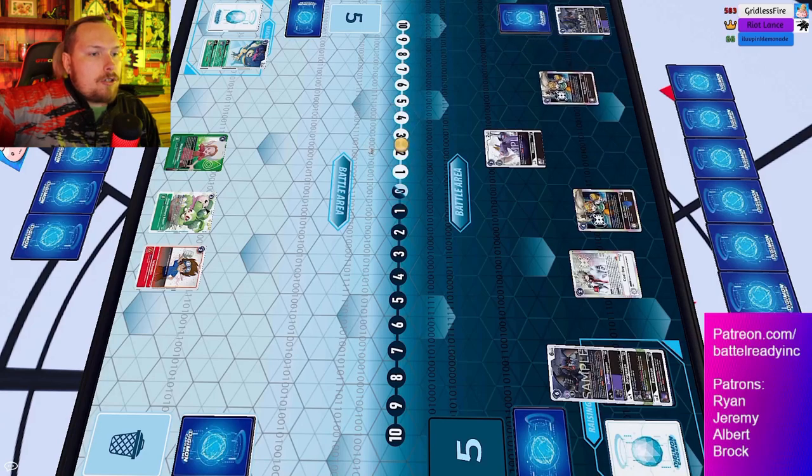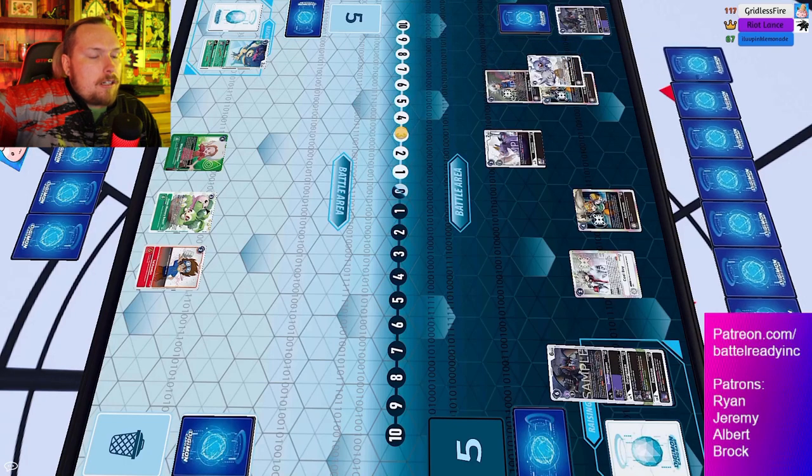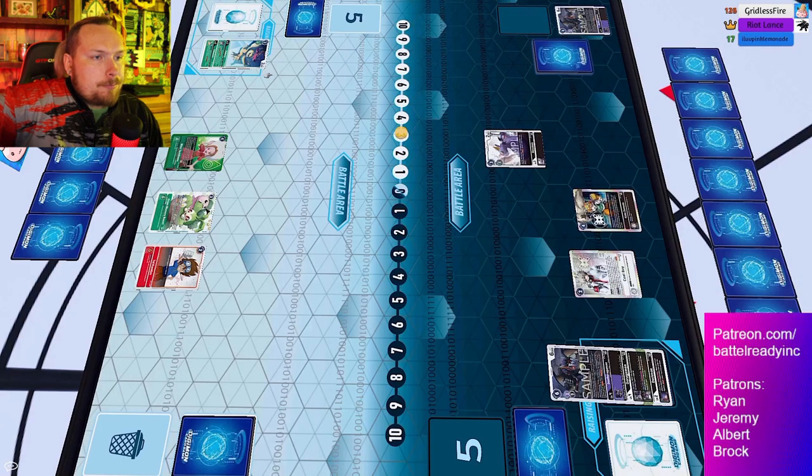Coda comes down, searching off the top of the deck and setting up that memory fixer. Mimi is doing really well for them. The only target is Alphamon - it's the only Digimon, with more tamers getting bottom decked, which is probably not what they want. All their searches so far have been a little disappointing. They saw double level fours and maybe they need that Alphamon.